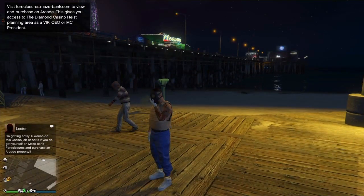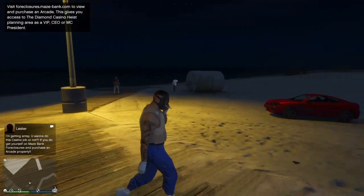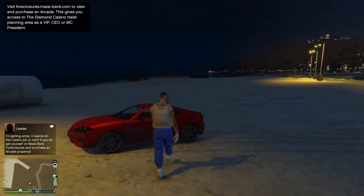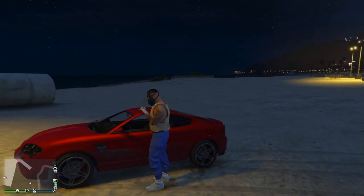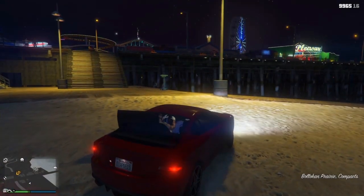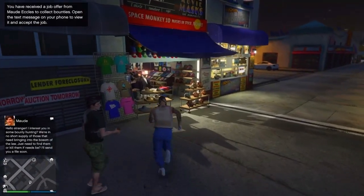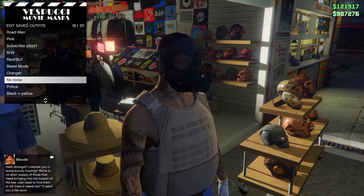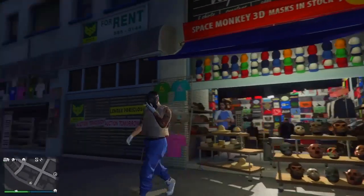Your outfit should now look like this — you'll have the mask merged on, no shirt with the plate carrier, joggers, and any shoes. At the start, put on shoes you don't mind changing because you do need to switch them at the end. After this, go over to where the mask score is and save it. From here, head to Online, Play Job, Rockstar Created, then Missions, and start Titan of a Job.